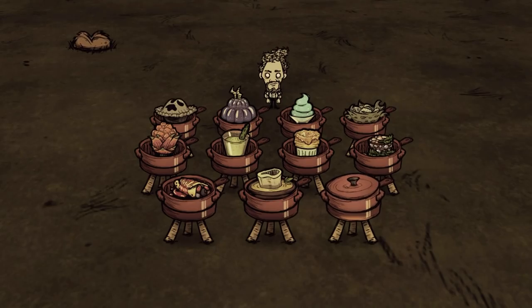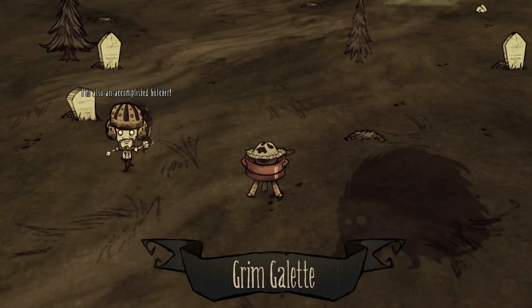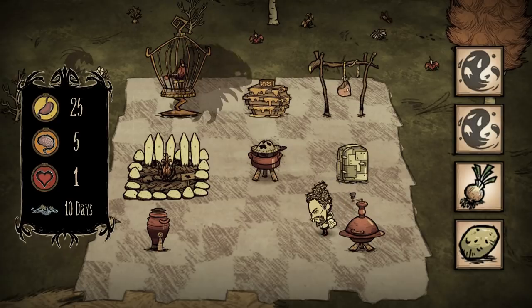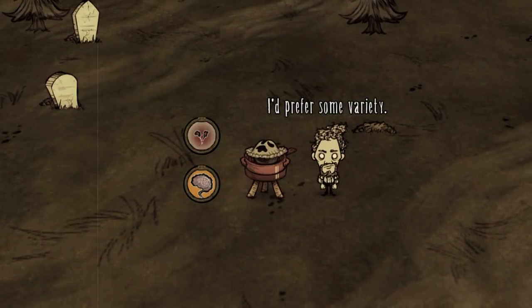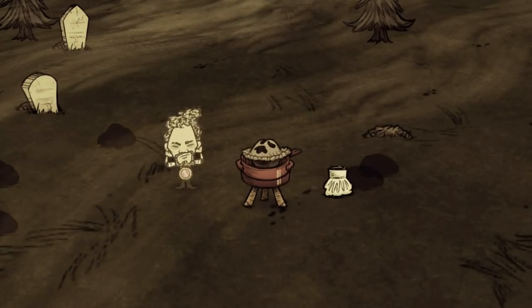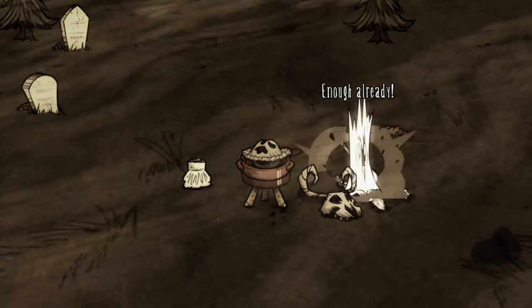That is perhaps for the best, since many of his dishes are remarkable yet bizarre. A fine example being Grim Galette, made with nightmare fuels. More specifically, this pie is made of nightmare fuels, onion, and potato. This delightful treat swaps your health with your sanity in terms of percentage, and vice versa. Therefore, you get to decide if you treasure your mind or your body. Just don't try this when wearing a nightmare amulet or bone helm, as it will lead to instant death.